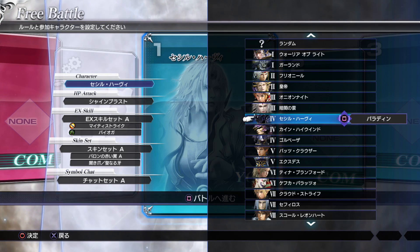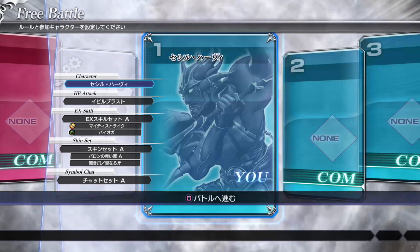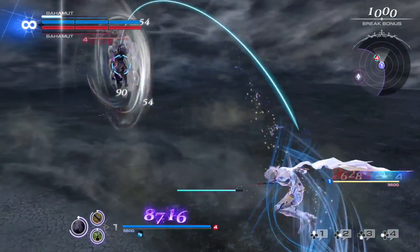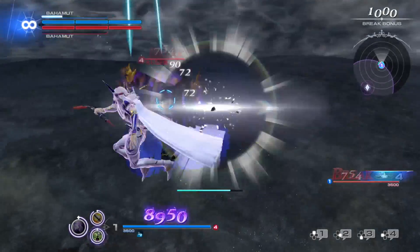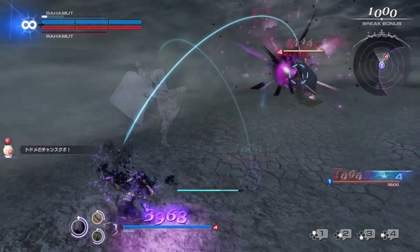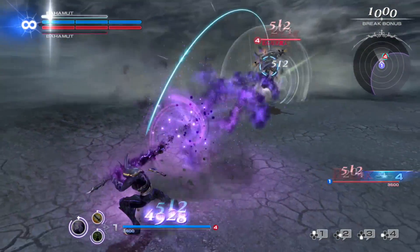Cecil — whichever pronunciation you prefer — can start the fight as either Paladin or Dark Knight by pressing square at the character select, or change between them using his HP attacks or EX skill. The Paladin is a strong aerial fighter, while the Dark Knight is a dangerous ground fighter. Changing form with your EX skill also raises your attack and defense for a short time.